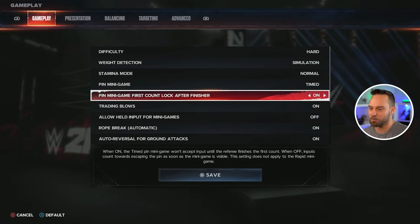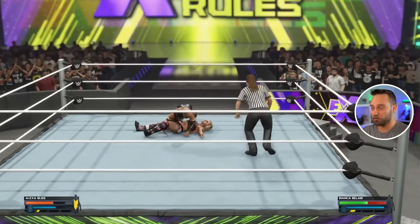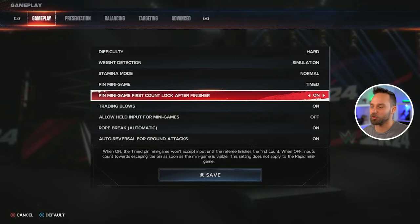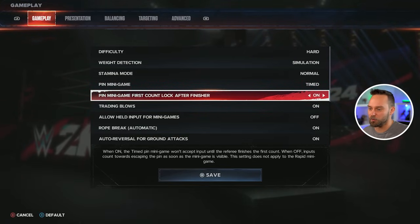The pin minigame is an option that does return — you have the timed experience or rapid pin minigame. For timed, it's the default where you're going to flick up on the right stick and kick out. The rapid minigame is when you are just frantically pressing the buttons down trying to kick out, and some people like that.